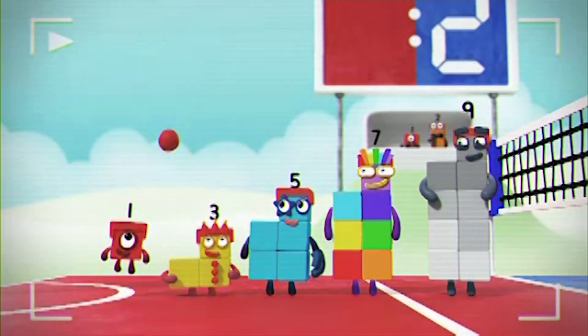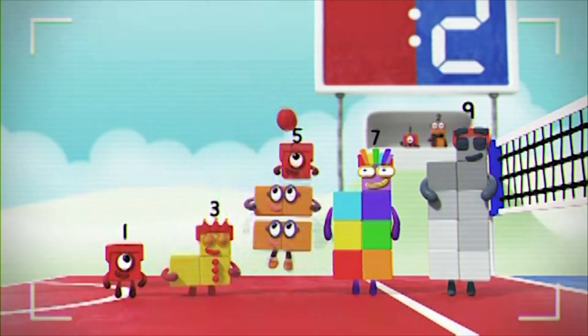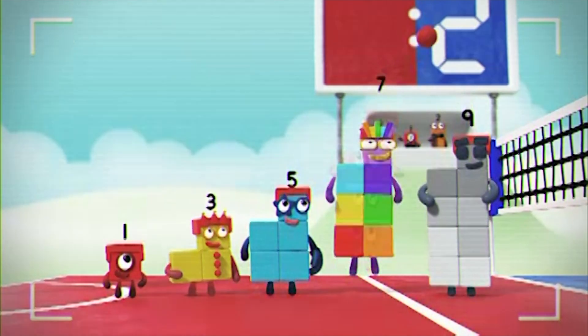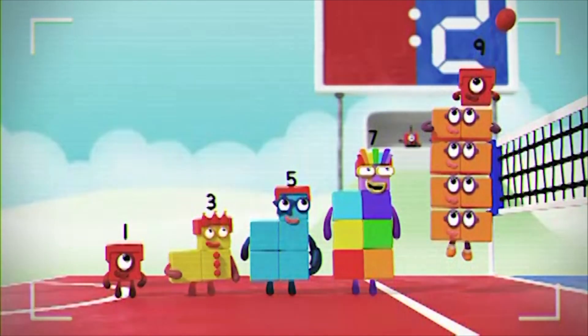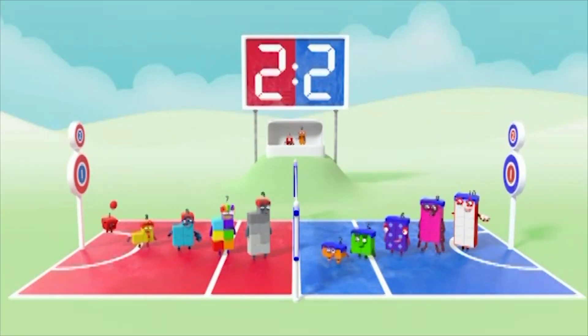It started with one. And there she is again on top of two making three. And again on two twos. Look! Each of the odds is two more than the one before, with an odd one sticking out on top. With the score level, it's all to play for. What can they do now?